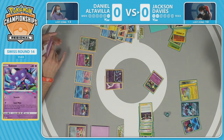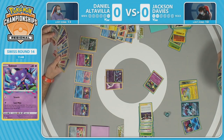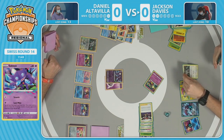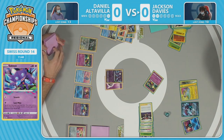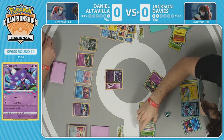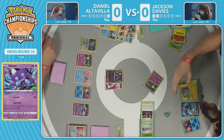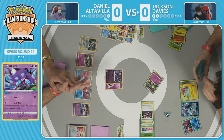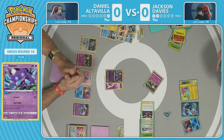Jackson has the Zigzagoon in hand, Sableye, psychic energy, Scoop Up Net — almost there, but might be one card short. Also needs a pivot into it. This is game number one — 11 minutes left on the clock, and we're only in game one. We've been staring so hard at all these cards we forgot the time. The deck keeps getting more complicated the longer the game goes on, giving you a cognitive overload.